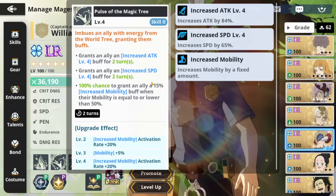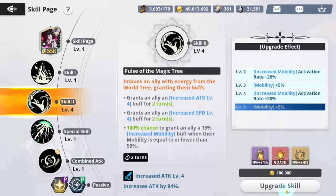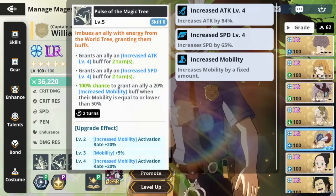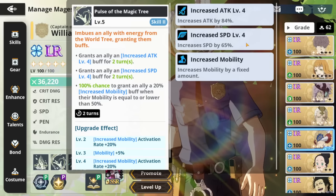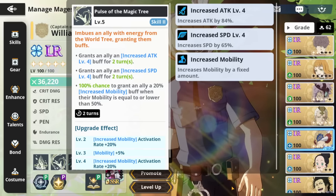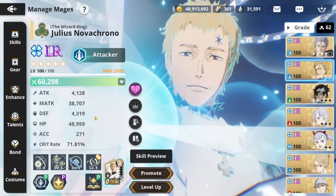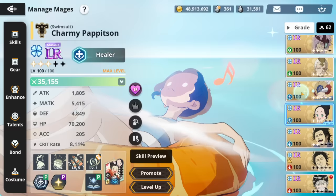What does make it insane is that it increases the speed of the person you're buffing by 65%. Also you have a 100% chance to grant an ally a 20% mobility buff when they are below 50% mobility. So even if they're at like 45, they're getting up to 65, increasing their speed, which also means they're going to be getting up in the turn order much quicker. And this proves to be insane. Julius still has 4K attack, so it's still going to be a mini attack buff — nothing crazy, but it's still going to be there.